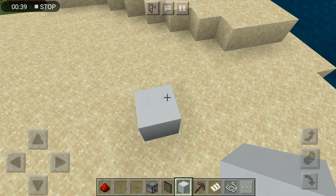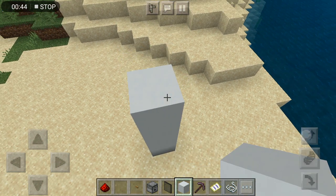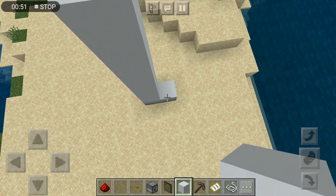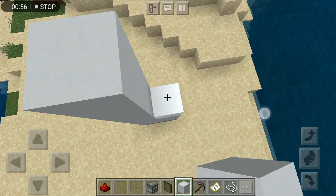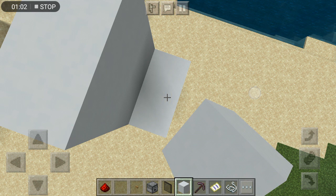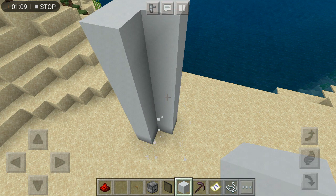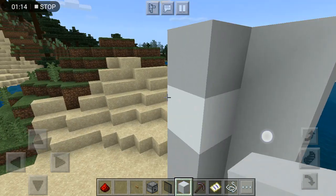You're gonna take this block — seven blocks up: one, two, three, four, five, six, seven. Also over here you're gonna do seven blocks up. I know it looks long but if you guys want to make it a little bit shorter you can, but making it tall helps a lot.